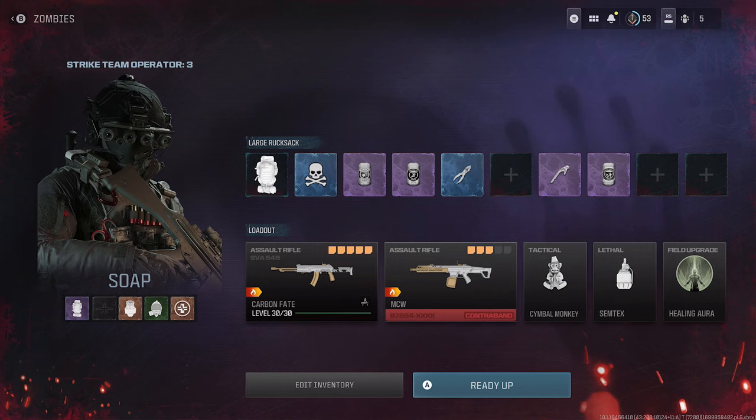For my tacticals I have the cymbal monkeys. Kazimirs would be fine here — actually very good here. Decoy grenades would be fine as well. You don't need the cymbal monkeys. I think decoys might even be better for this than cymbal monkeys because we're going to try to send zombies to attack mercenaries rather than attacking us. So decoys are actually better than cymbal monkeys here, but up to you. I think healing aura and frenzied guard are probably the two best field upgrades.